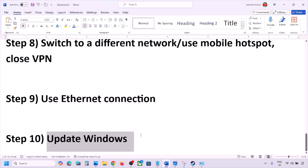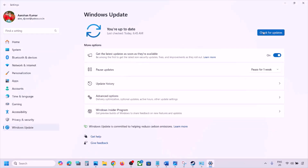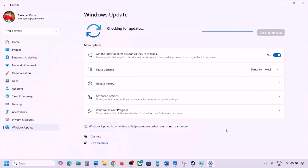The next step is to update Windows to the latest version — this is important. Go to Windows Settings, then Windows Update, and click Check for Updates. Once all updates are installed, restart your computer and check. One of the steps shown in this video should help you fix the connectivity issue. Thank you so much for your time — please like this video and subscribe to my channel.